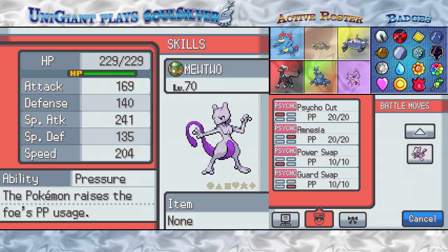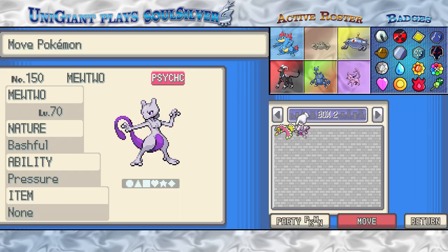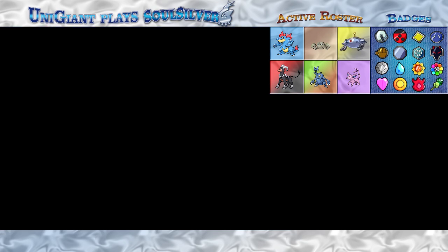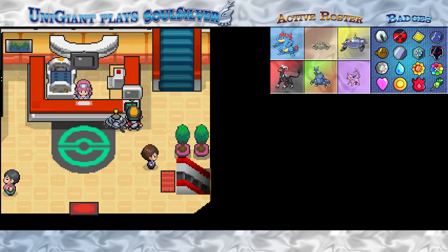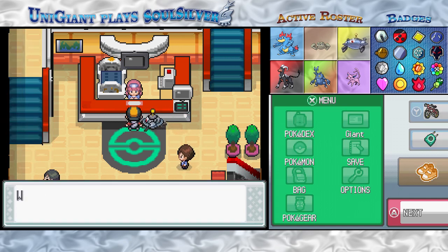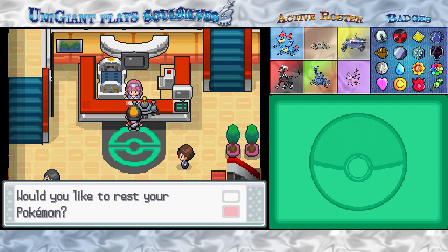Now that we finally have him captured, I think there's only one other extra I want to show off before we finally head back to Indigo Plateau and face off against the Elite Four one more time. Till then, this is Universal Giant, and I'll see you guys next time. Have a good one.